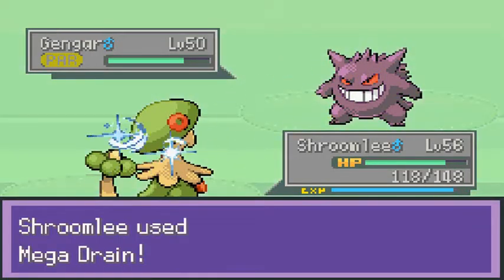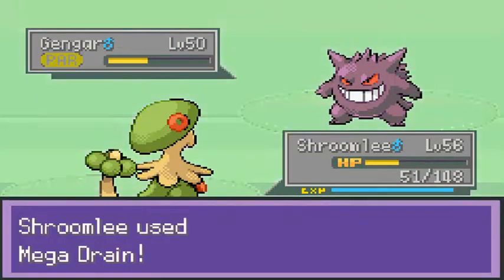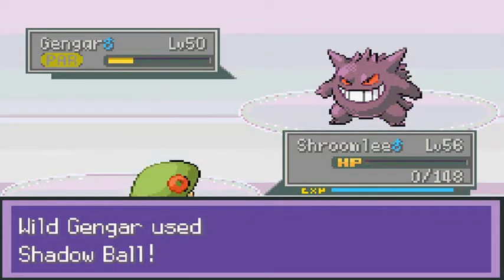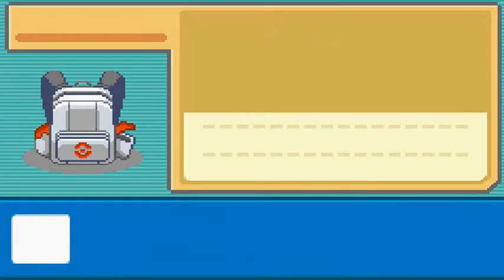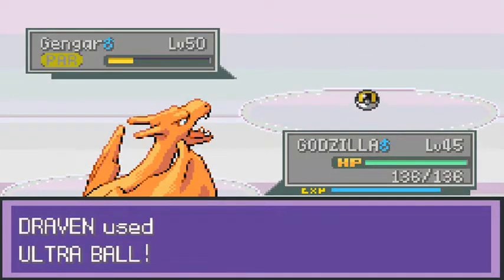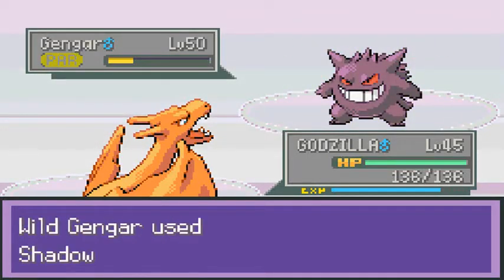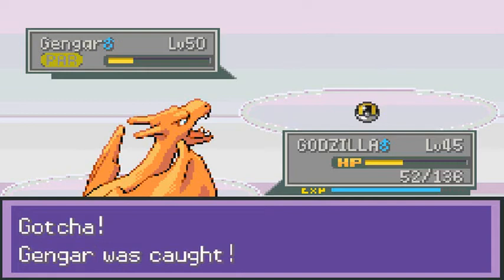Mega Draining until it's low HP. Shadow Ball takes a lot — oh crap! Let's go with Charizard and try to capture this Pokemon. As many of you already know, I have two Master Balls — one from Johto and one from Kanto. God dang it, Shadow Ball again. Wow, this is a powerful Pokemon. And look at that — we captured ourselves a Gengar! I am throwing out the peace sign guys!